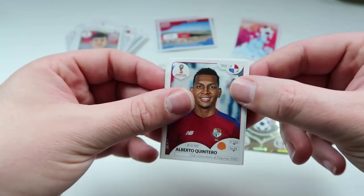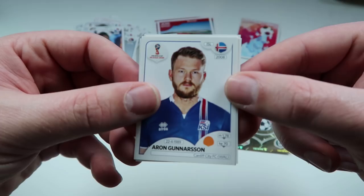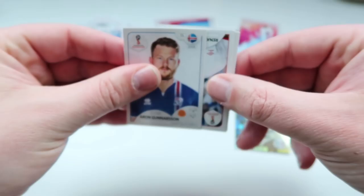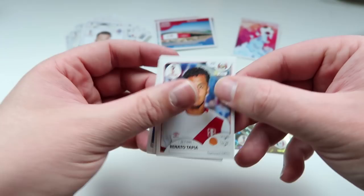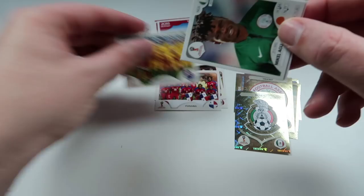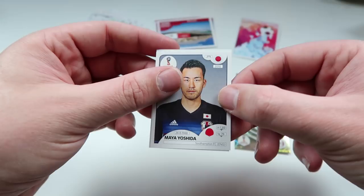Jordan Henderson, Dusko Tosic, Eric Davis, Aaron Gunnarsson. They all feel like they're sticking together — I don't think they are. Renato Tapia, Naim Slitty again, Vidar Orn Kjartansson, and Nasser El-Shamrani. I'm struggling with some of these names today. We have the Australia team pick, Mikel Agu, Maka Yoshida, Luka Modric, and Ashraf Hakimi.